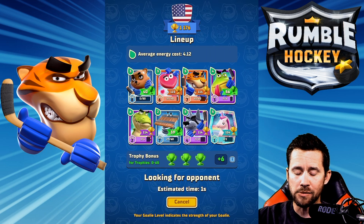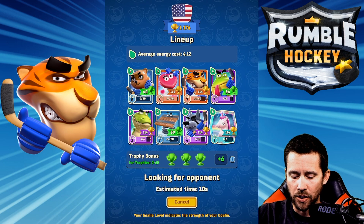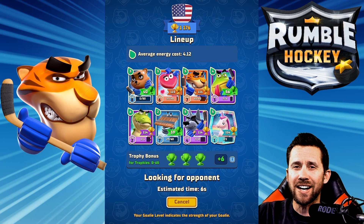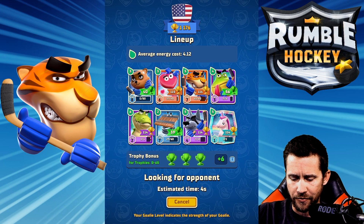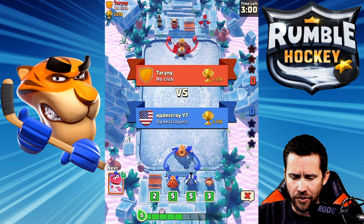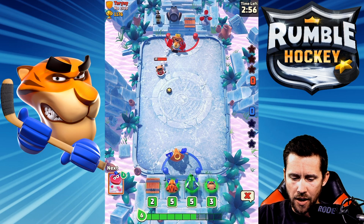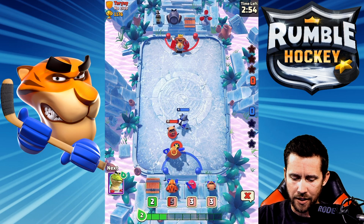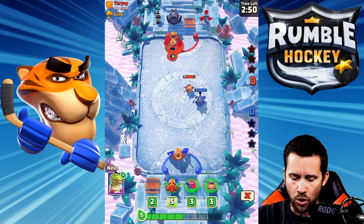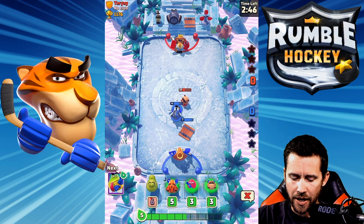Let's just play a battle. There's my lineup with a 4.12 average energy cost, and it's looking for an opponent. We've got Tarny from no club — you can see the energy cost and there's the puck right there.